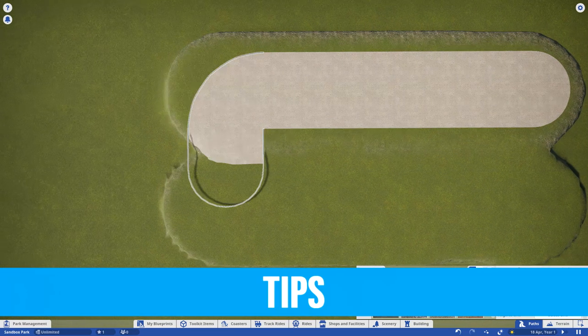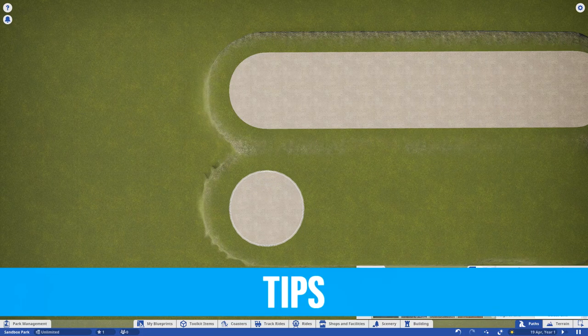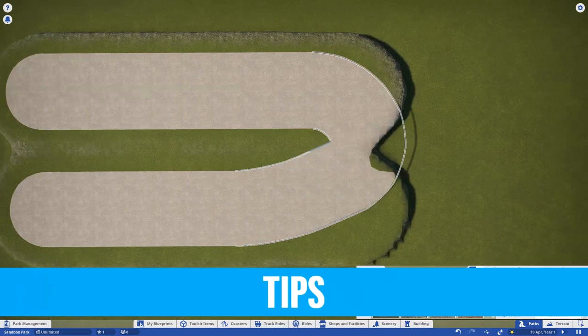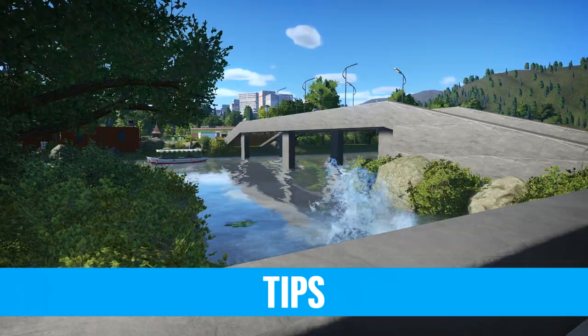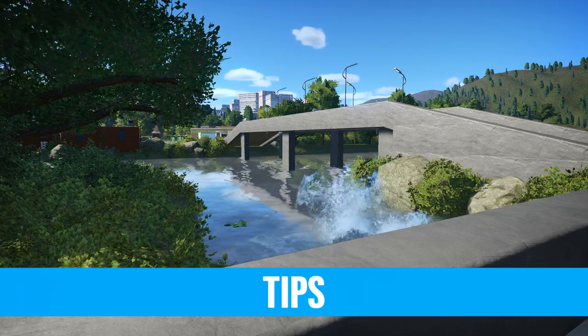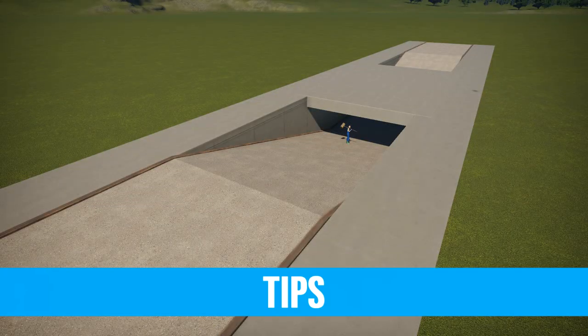If you're trying to place a path fairly close to another path, chances are it'll keep trying to snap to it. If you hold down Control it will allow free placement. The raised paths in Planet Coaster rarely look too realistic — either work it into the terrain or build some kind of custom bridge to blend it in. Similarly if you're going underground, paths will never just go through a hole in the terrain, so build some kind of retaining wall or tunnel.